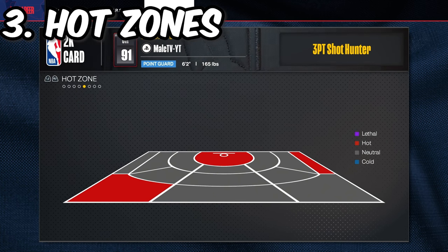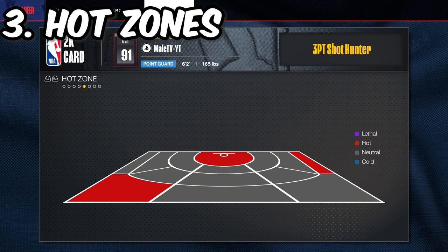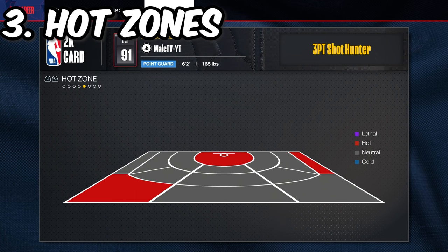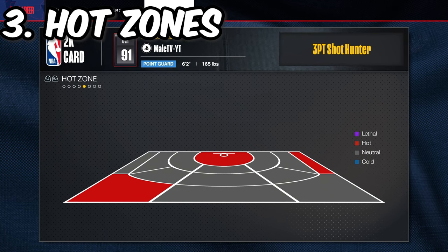Your green window will go up that much more by having a hot zone in that specific spot. Neutrals are all right — neutral isn't bad, but you don't want to get a cold spot. Cold spots are hard to get rid of and it's hard to make shots in that area. So if you're shooting really bad in a spot, don't force shots there. Maybe get takeover and then shoot in that spot, but do not keep forcing shots if you've got a cold spot.